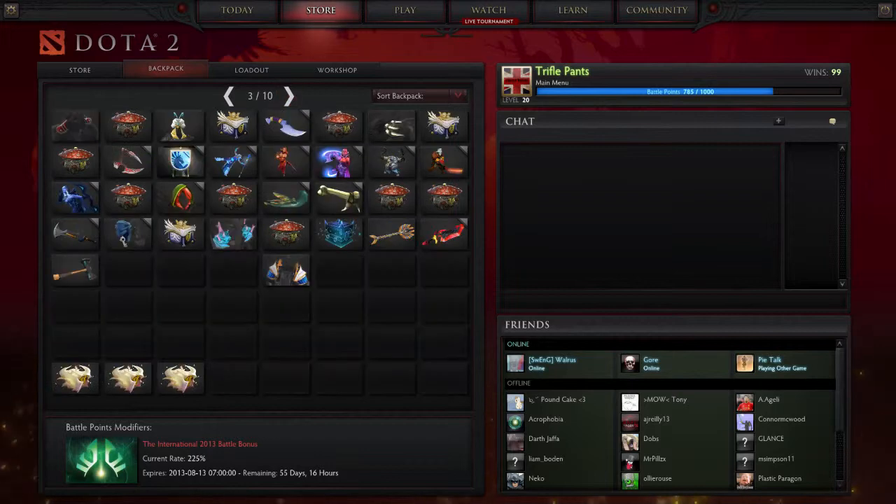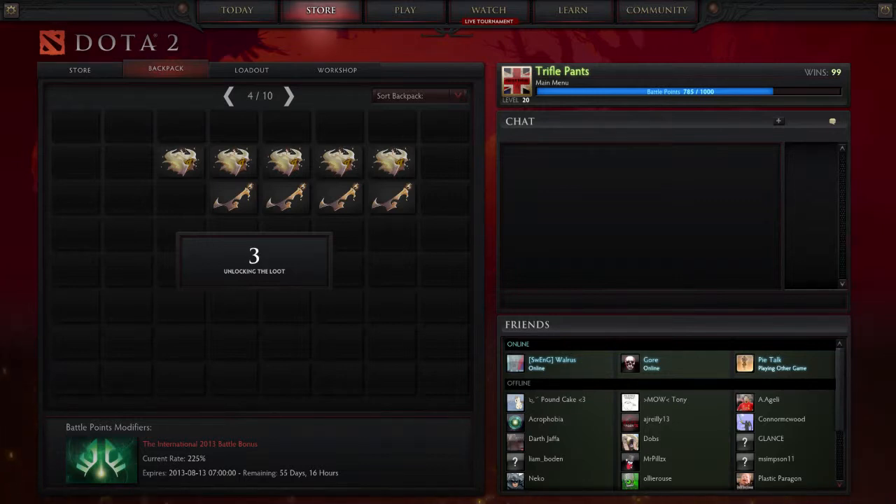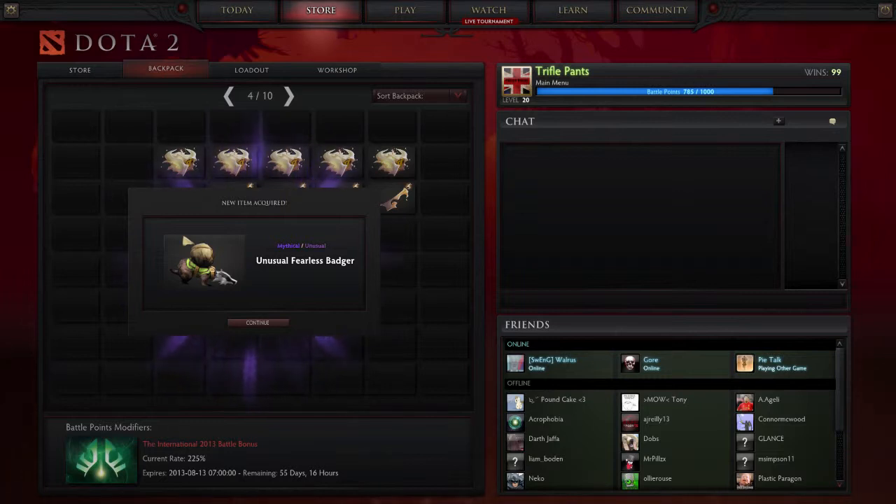So let's just go back to the backpack. Alright, here we go. Let's do it again, come on. 5, 4, 3, 2, 1... Oh my god! Yes, I got the badger! It's an unusual badger!